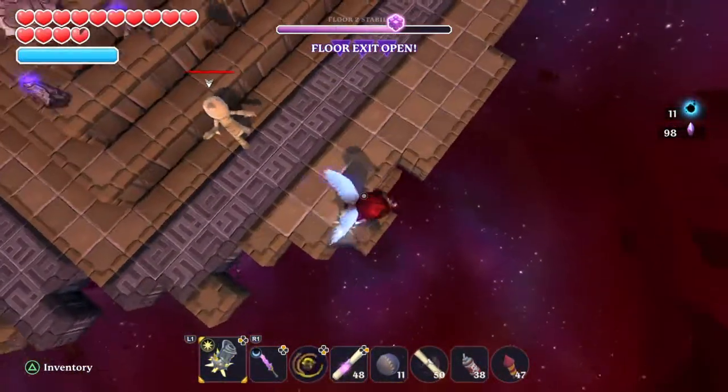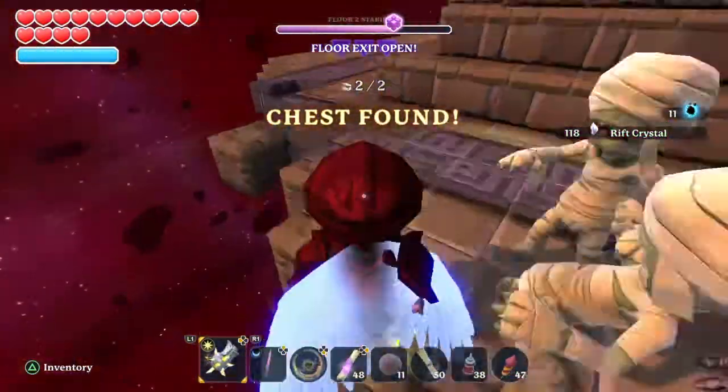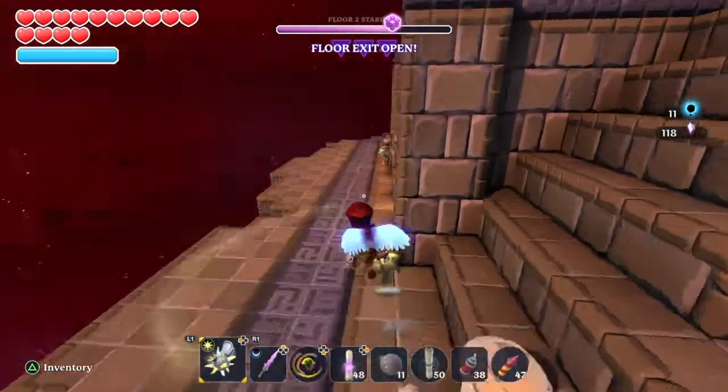Then make your way to the back of the map, drop on down this ledge, and you'll find your second chest.